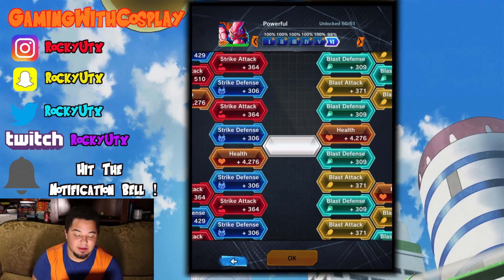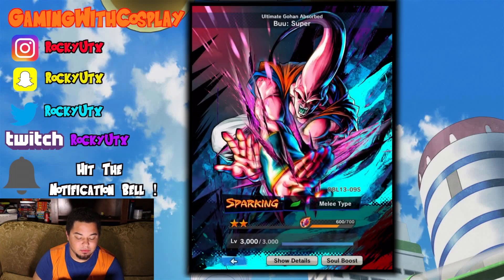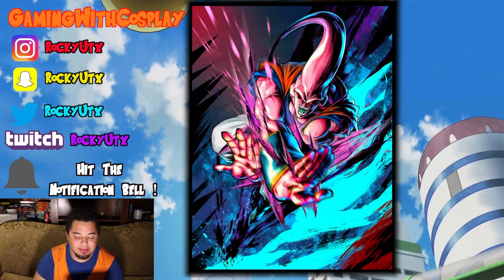Here we have him at 498%, we will be getting into that. And at 598% when it's capable. It's time to look at the art card and see what it looks like.